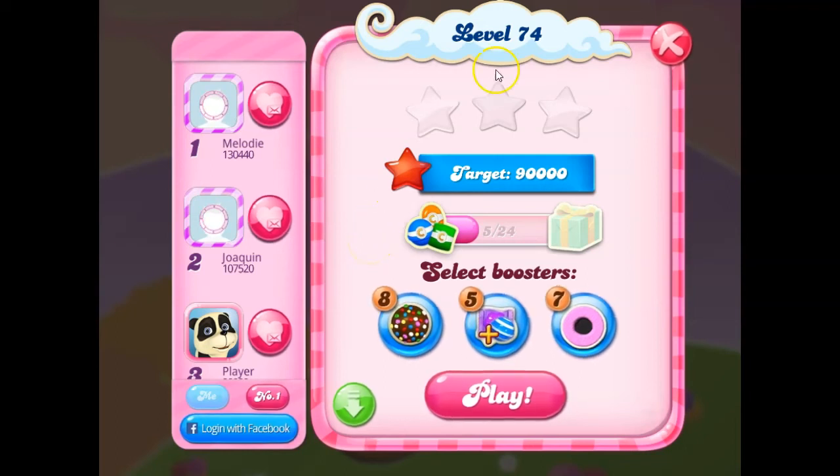Hi friends, this is WeR421 here to help you solve the puzzle of level 74 in Candy Crush Saga. I've played this level over 10 times without a special, and I've not been successful. This is really tough. This is really a nightmarishly hard level, and it's not even listed as a hard level. And I think the most special,